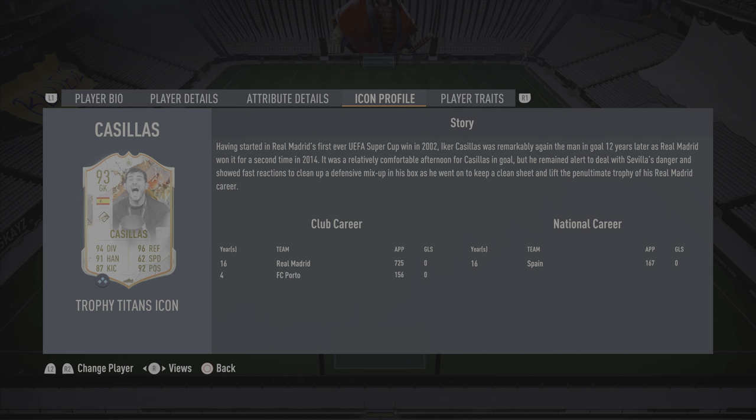Here's the story: having started in Real Madrid's first ever UEFA Super Cup in 2002, Iker Casillas was remarkably again the man in goal 12 years later as Real Madrid won it for the second time in 2014. It was a relatively comfortable afternoon for Casillas, but he remained alert to deal with Sevilla's danger and showed fast reactions to clean up a defensive mix-up in his box, keeping a clean sheet and lifting the penultimate trophy of his Real Madrid career.